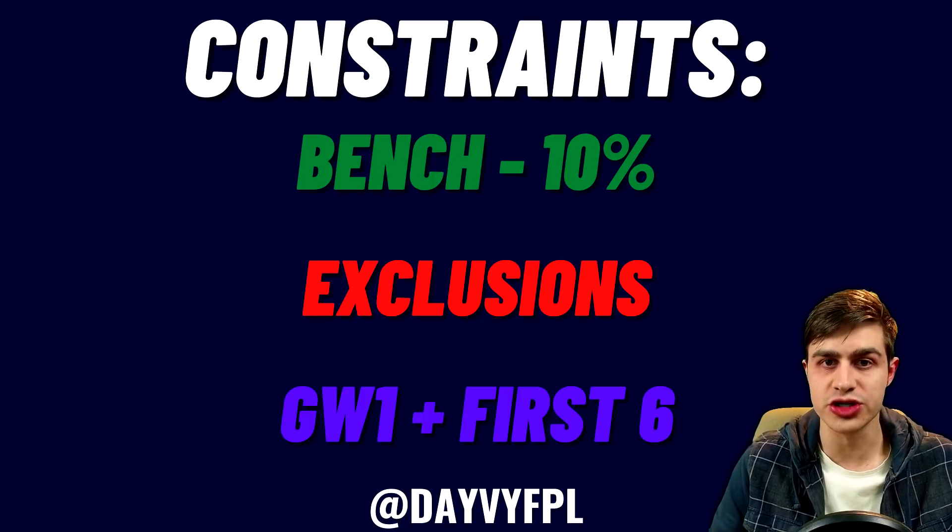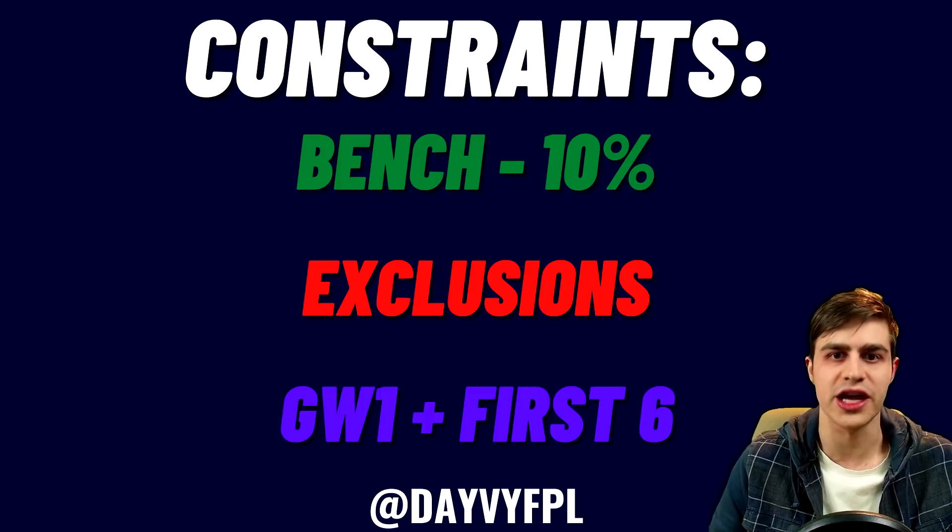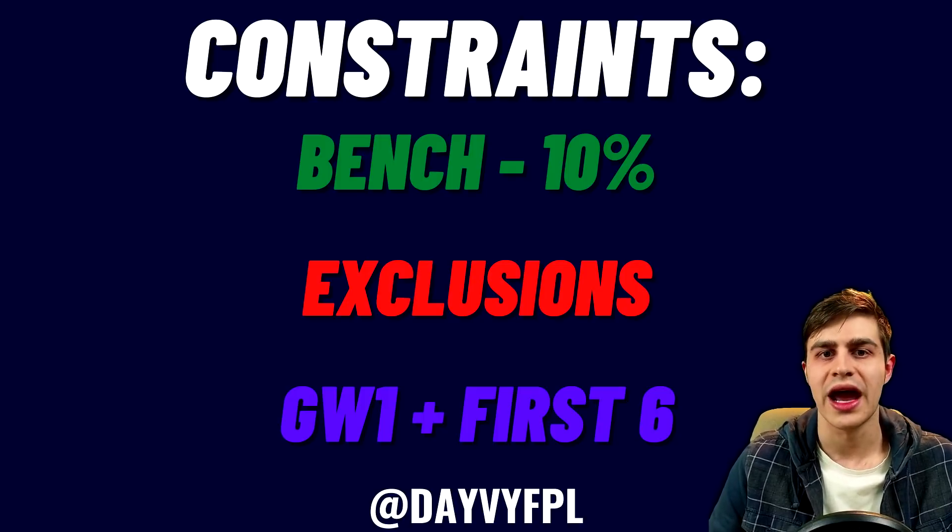The next constraint was exclusions — players I manually excluded so the algorithm can't select them. You can also force inclusions if you want certain players. For this video I excluded Nat Phillips from Liverpool because the algorithm favors him expecting him to start the opening weeks, but I personally don't think he will. I also excluded Man City options like Raheem Sterling and Gabriel Jesus, as they've been missing training for a prolonged time and I don't think they'll start game week one.